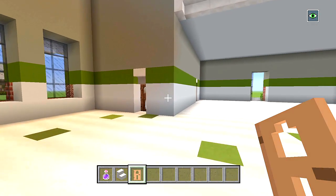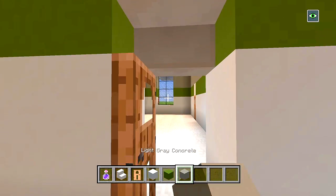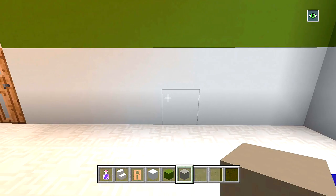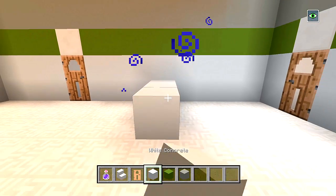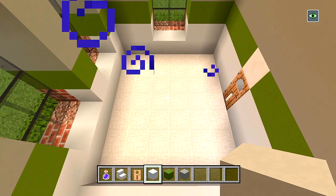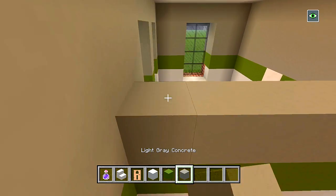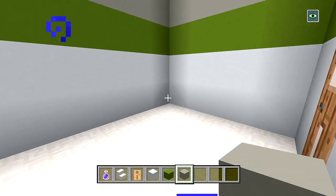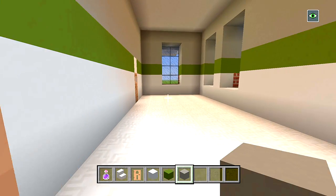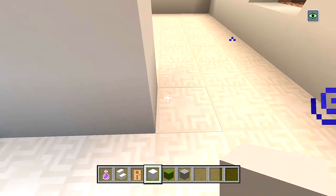For the wall dividers between the bathroom and the office spaces, grab white concrete, green concrete, and light gray. Go inside the bathroom, make sure to leave four spaces in total, and on the fifth block switch to white concrete and bring a strip straight across. This area is going to be the bathroom and this area the office space. Add an extra layer and continue bringing up these walls. Do the same on this side - on the fifth block, make sure you have four spaces remaining, and bring up the wall.